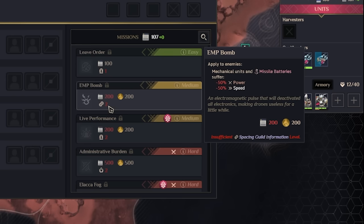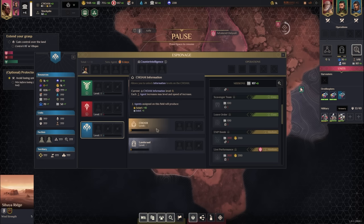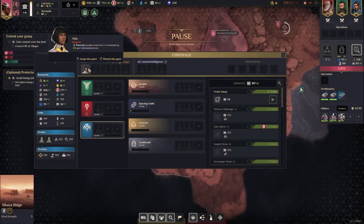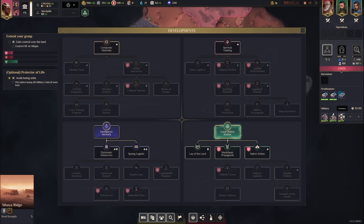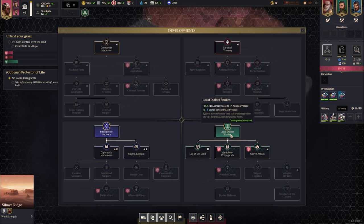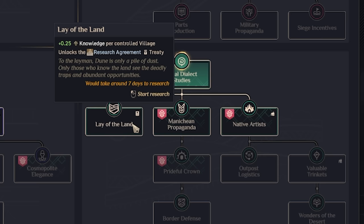With a level two relationship with the Spacing Guild, I could prepare an EMP bomb, which hurts mechanical enemy units. The Lansrad is the political organization giving political currency; CHOAM is the money faction. I often like putting my first agent into Arrakis, particularly on an expansion mission. Tech-wise, we finished Local Dialect Studies, which makes annexing villages cheaper and gives passive water per annexed village.